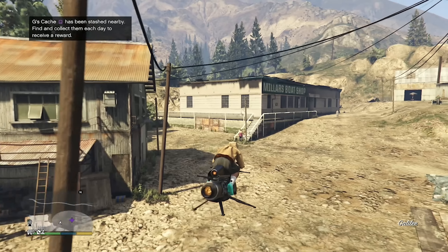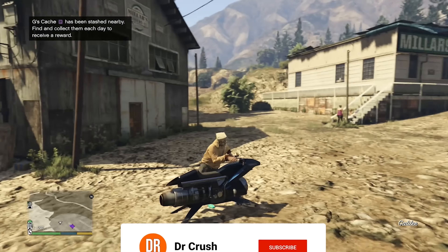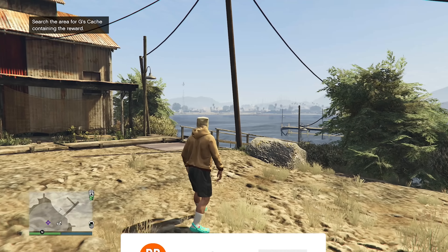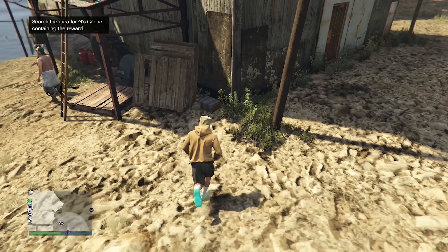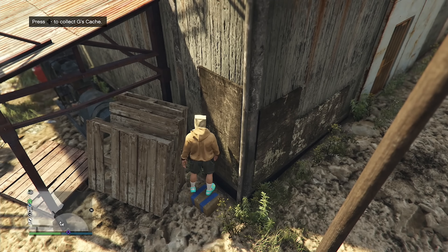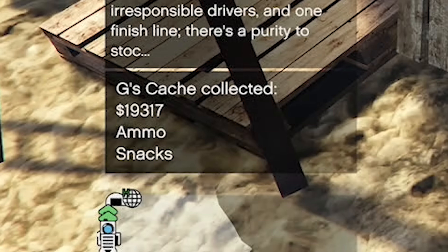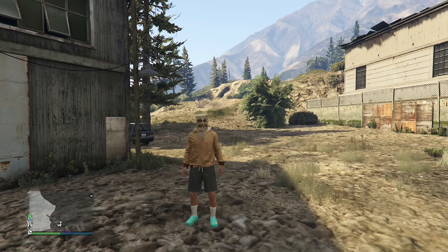First, I need to go find G's cash. I made it there and my controller is already vibrating — it's right here. Found it in like ten seconds. Let's collect G's cash and there we go — 19,317 dollars plus ammo and snacks.